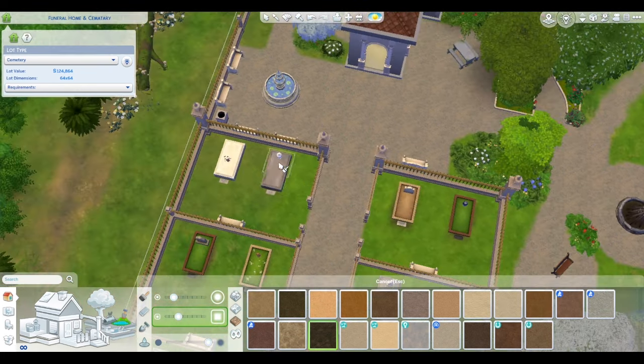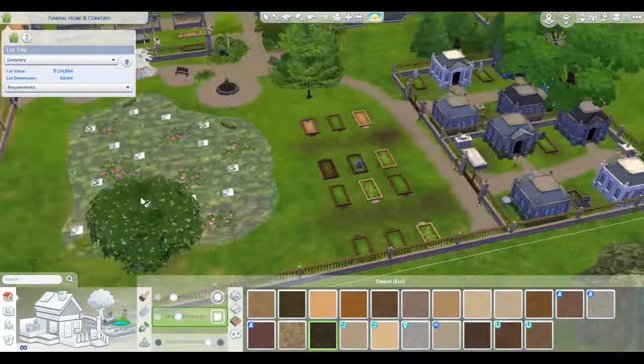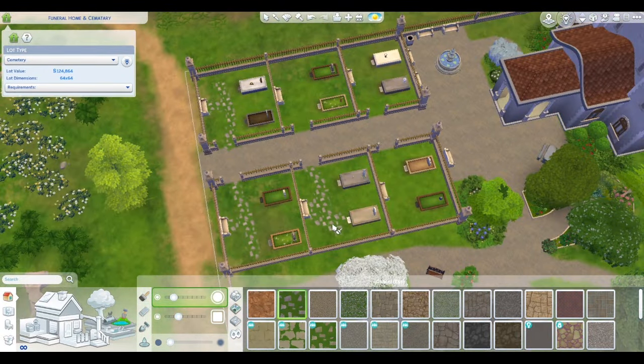I purposely left space — you could take that one tree out near the fire pit and add more graves. Lots of options. You could probably add more graves into this section.